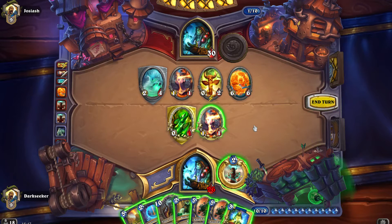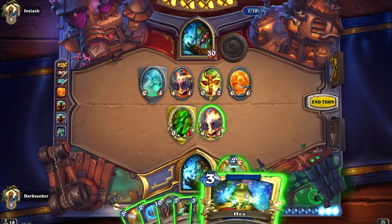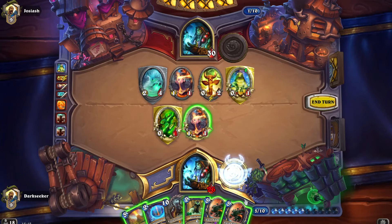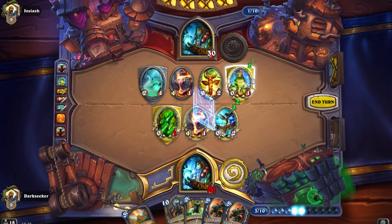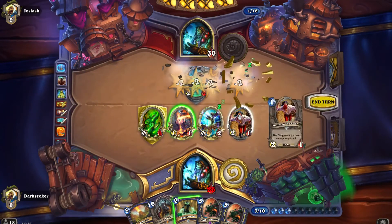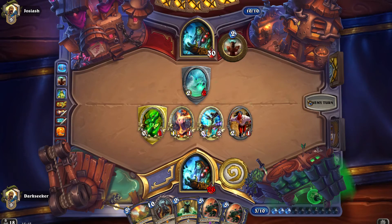Do we hex that? I think we do. Spell power — does that change anything? We can remove three things from that board including a Healing Totem. We get a hero power. The injured Taunt totem is protecting the rest of our board here, although he could have some more AoE which would actually be quite good for him.